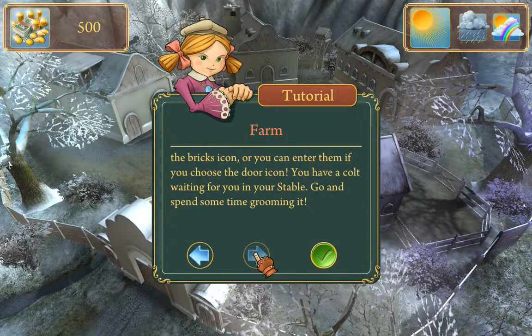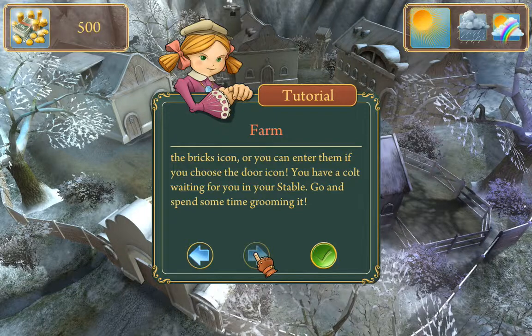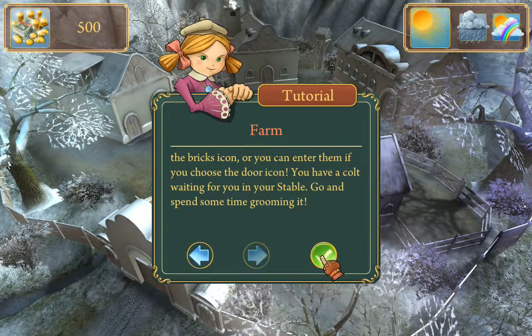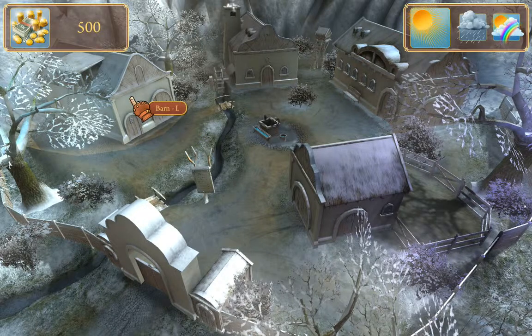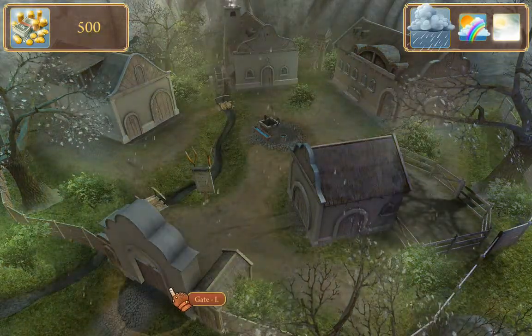We can upgrade buildings and we can enter them. It looks like we have a colt that we should be raising up — we have to spend some time grooming it. So here we go. There's a barn, a blacksmith, stable, corral, and a gate.